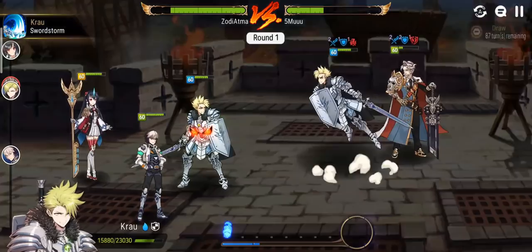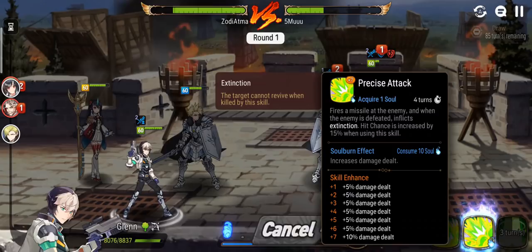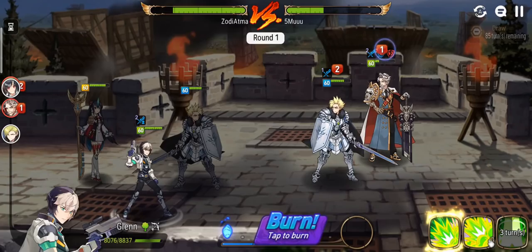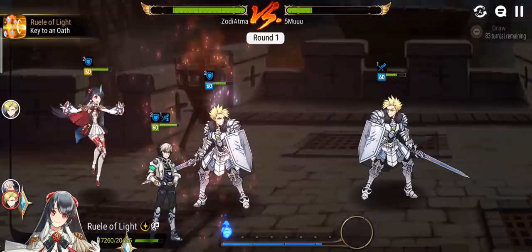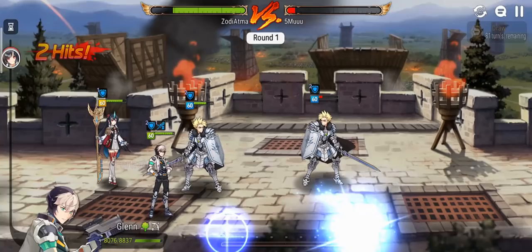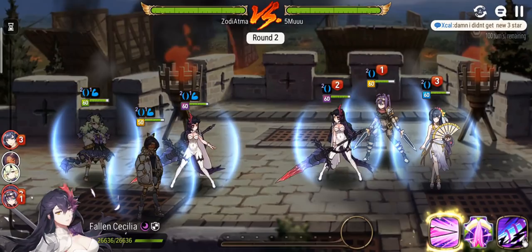Now I just have to take out the Charles — that's the only threat remaining. Third skill's up, let's use it. I can soul burn the S2 to increase damage. Maybe I want to bring an attack buff like Hell's Holder next time. I'll go with S1 first, then use the S2 on the crowd. With the soul burn it does quite a bit of damage, even though crowd has a defense buff up.